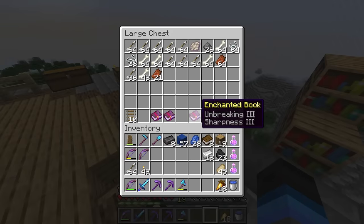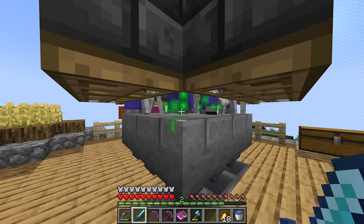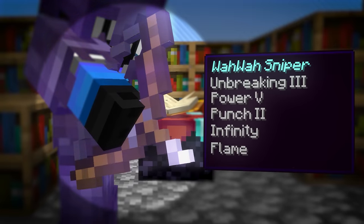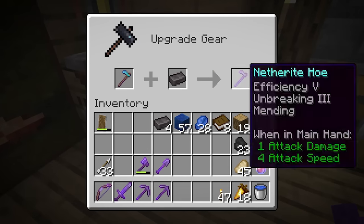By this stage I had everything I needed to make my perfect set of tools, and it was just a matter of combining it all, which of course meant more waiting around at the mob farm. But it wasn't too much longer until everything was complete — the bow, the sword, the axe, the shovel, and of course the netherite hoe.